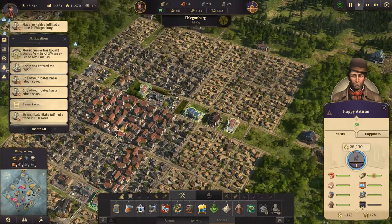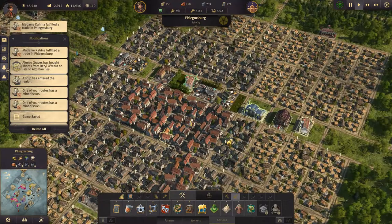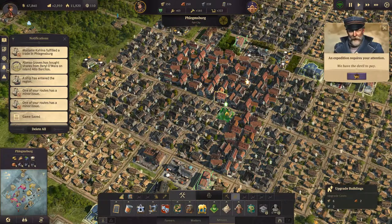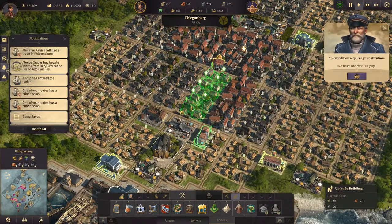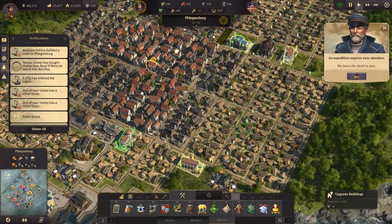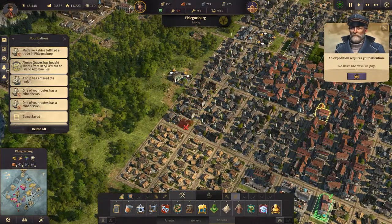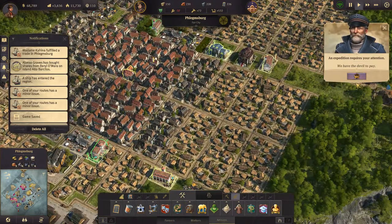We need a few more artisans - let's see if we can upgrade some houses. Where are we upgrading at the moment? Down here we have the devil to pay - let's upgrade these guys, and these guys. That should do it. Alright, let's have a look at the expedition.